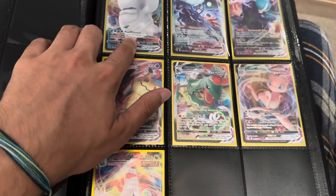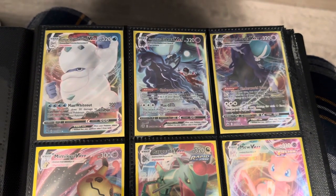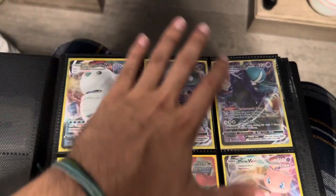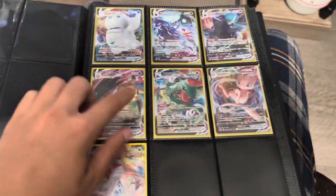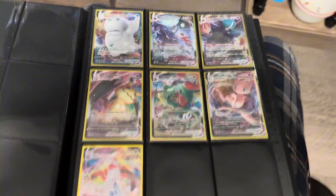We got Galarian Darmanitan, I think. Then I'll show these up close because they're really nice — Shadow Rider Calyrex. This one is my favorite: I love the kid hanging off in the really cool background. This one's nice too but this one is just so much better art-wise. Mimikyu — I actually love this one too. Rayquaza — this one was a huge pull for me. I don't even think it's that expensive but it was just cool as heck.